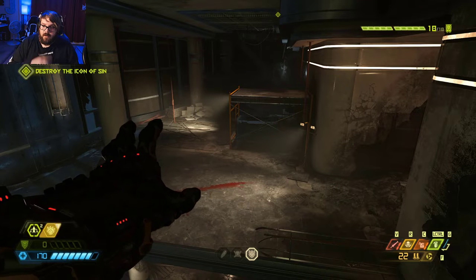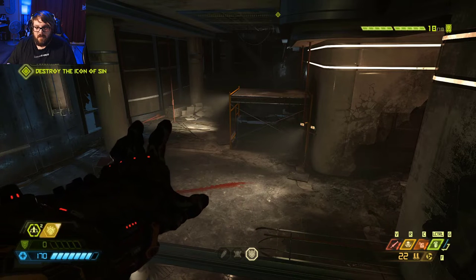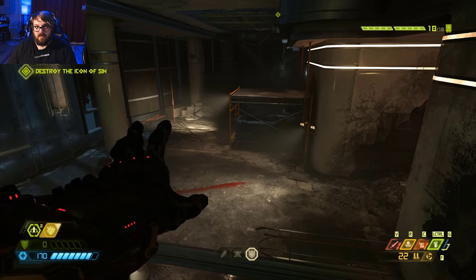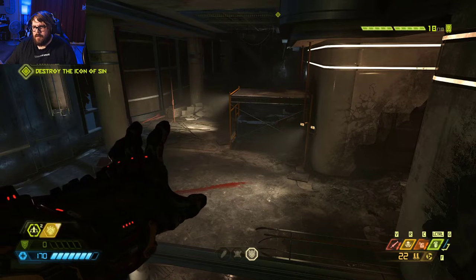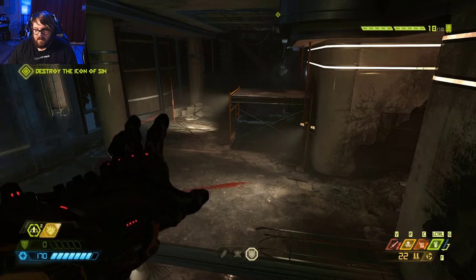Hello everyone, welcome back to part 12 of my Doom Eternal playthrough. Sorry about jumping in the middle of the episode — we did lose some footage there, but that's fine. All we've been doing so far is making our way through this building to try to get to the Icon of Sin. That's right, we're on the last level of Doom. We're gonna defeat the Icon of Sin that the Khan Maker has summoned and somehow transported to Earth. So we're here to put a stop to that and save the world once again as the Doom guy.